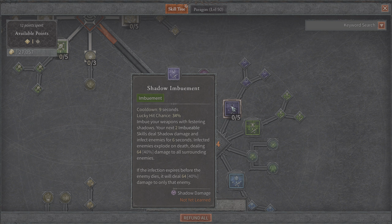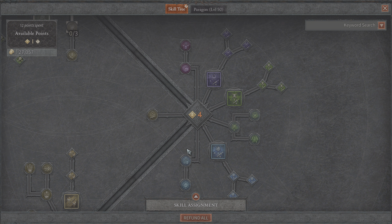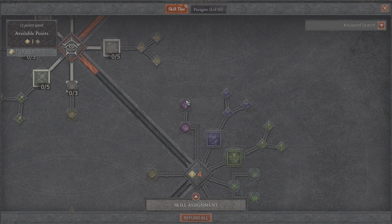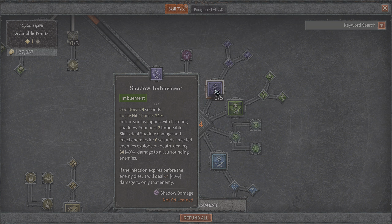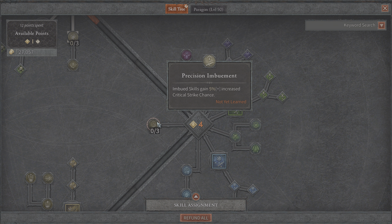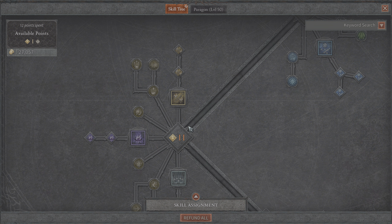Moving on to imbue skills, which are basically buffs for your weapons. You get Poison Imbue, Shadow Imbue, and Cold Imbue — pretty straightforward. For minor skills you get Shadow Crash: lucky hit — shadow damage has a 10% chance to stun for 0.5 seconds. And Consuming Shadow: each time you kill an enemy with shadow damage you generate 10 energy, which seems really powerful when dealing with a large number of enemies. You also get Precision Imbue giving 5% increased critical strike damage, Deadly Venom buffing poison, and a skill buffing Cold Imbue.